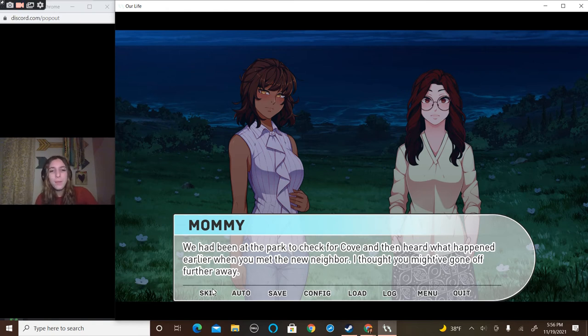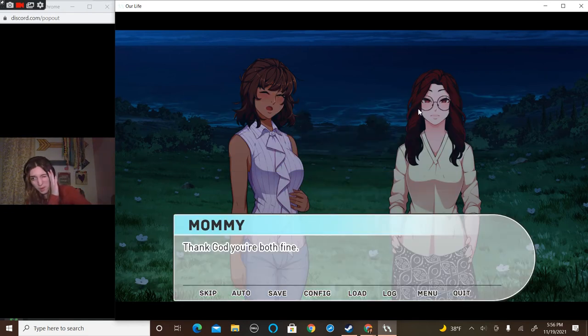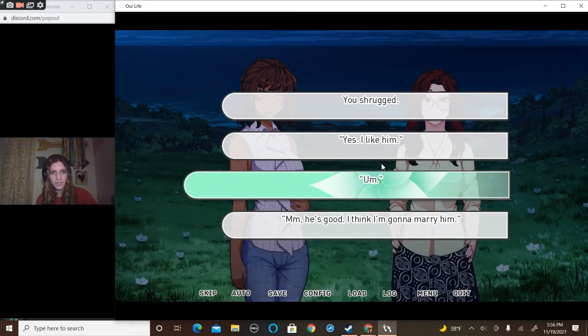'Gina, you're here after all. We had been at the park to check for Cove and then heard what happened earlier when you met the new neighbor. I thought you might have gone further away.' I would say we're okay, don't worry. We're just hanging around. 'Thank God you're both fine. Were you two having fun out there?' You look over at Cove, who's rolling against his dad's tight hug and pushing at his arms.